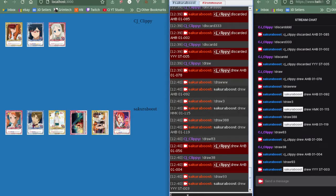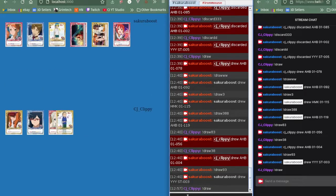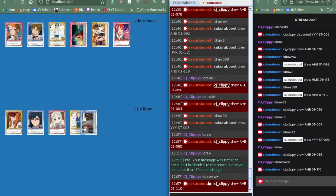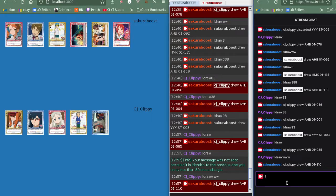CJ Clippy is going to draw a card — there we go. There's no way to disable the setting that prevents sending the same identical message — that's just a spam precaution Twitch does. So we can add some extra W's to the draw command — it's not the same message, but it's the same command because the command parser only looks for a string that starts with exclamation draw.